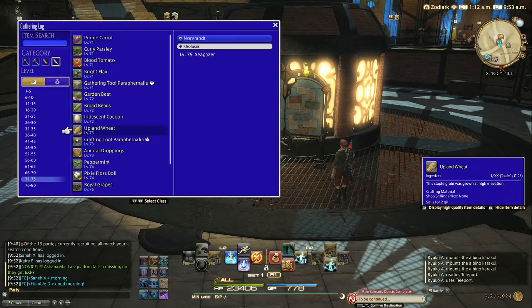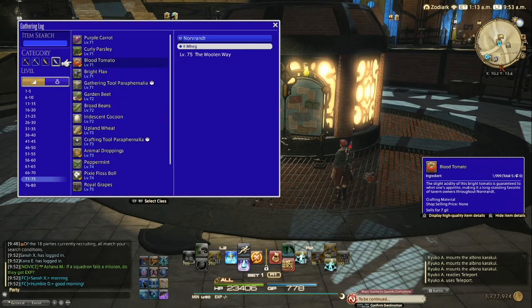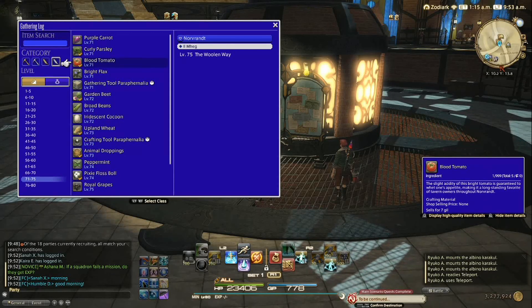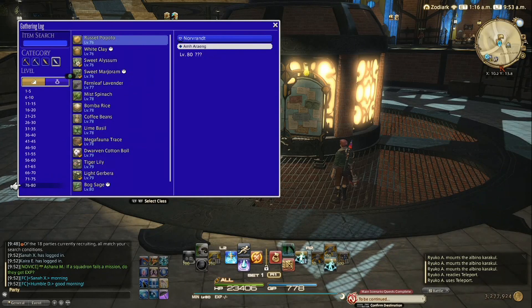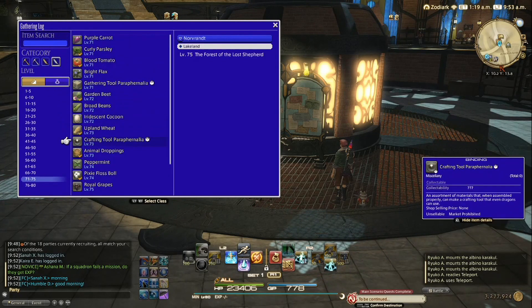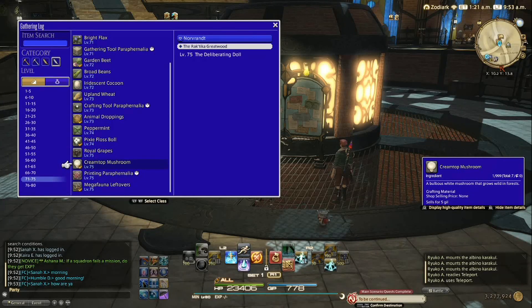The next one as a botanist is blood tomato. This also sells for a nice price on my server, so I suggest you check that one out as well. The next one is cream top mushroom — it was hidden at the bottom of the list. This one is also nice to sell and I suggest you look into this as a botanist.